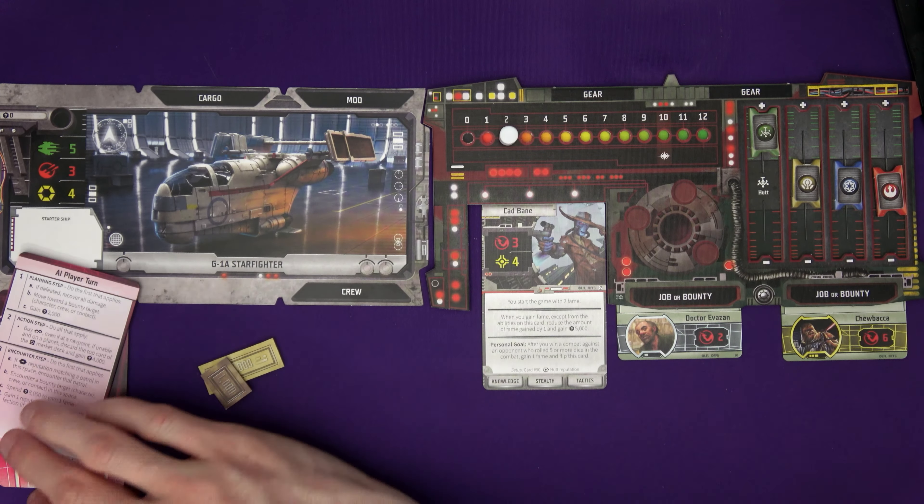We're still trailing because Cad started with two fame and a rebel reputation - two factions are pleased with him. The top card of the deck shows someone who wants to go to the Spinwood Core, to Coruscant. I reveal the green contact token - it's Greedo. We haven't bought a new ship yet and got an extra crew slot. If we have an encounter here we might get jobs or movement. Let's have an encounter.